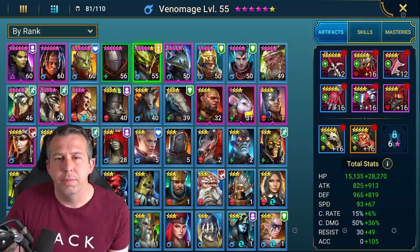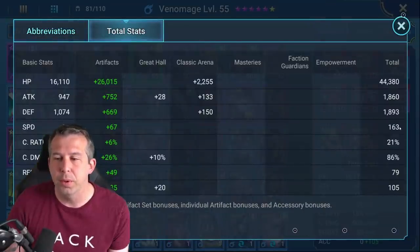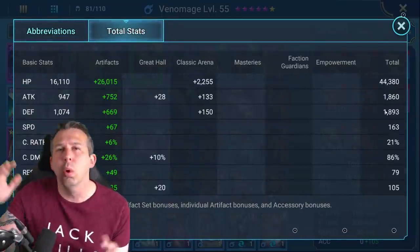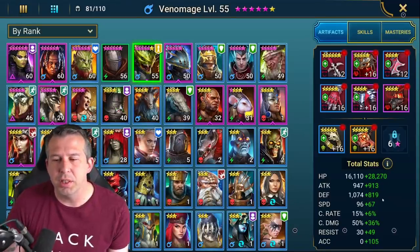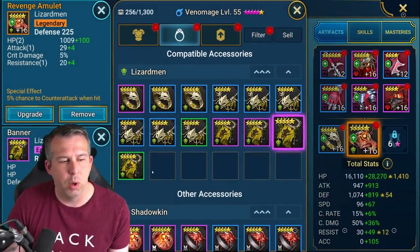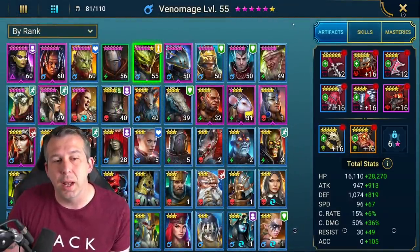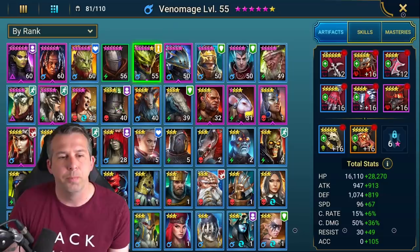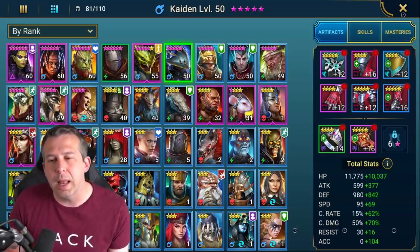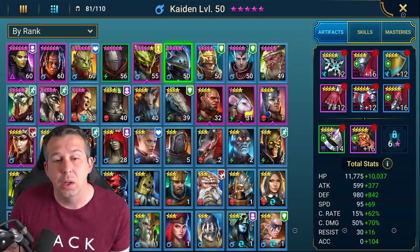Venom Age is a clutch pull for this account — I six-starred her as soon as I could. I need more accuracy and a bit more speed in her build; she can hit pretty hard but I just don't have the gear to do everything. I'll try to get her an accuracy banner from Spider. Caiden is in lifesteal set — a bit slow, a bit low on accuracy. I was going to use him for Clan Boss but don't need to anymore, so I can ditch the lifesteal and bring him into a more rounded build.